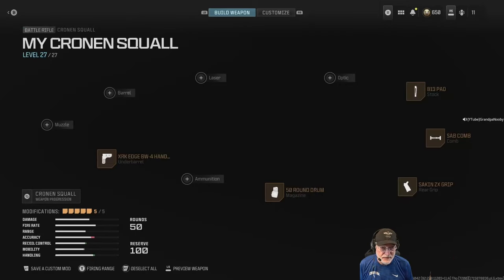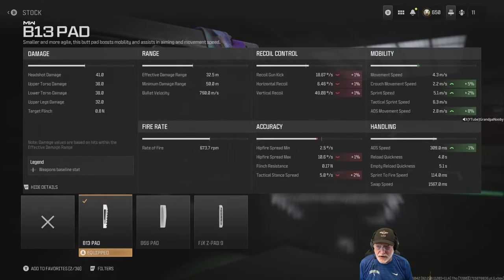Let's have a look at the configuration. Starting with the stock, let's look at the damage: 41 in the head, 38 in the upper and lower torso — pretty good — and 32 in the legs. Effective damage range: this one can reach out and touch you at 32 and a half meters, with minimum damage range all the way out to 50 meters.